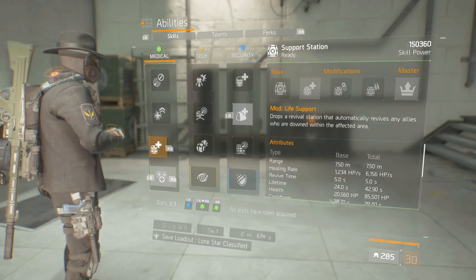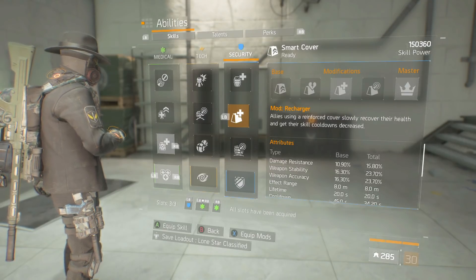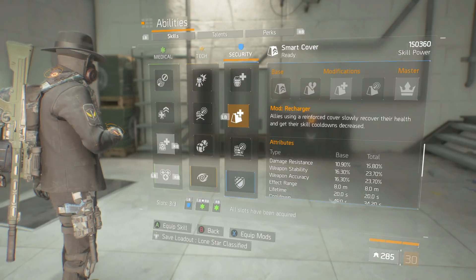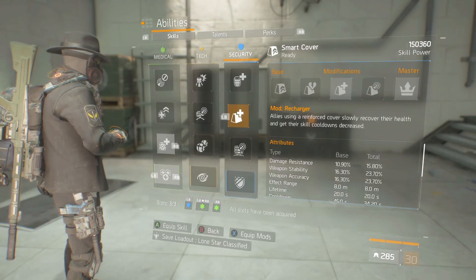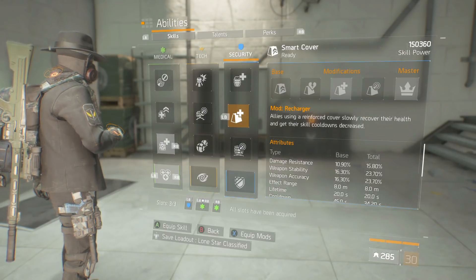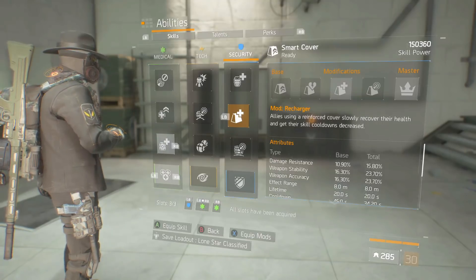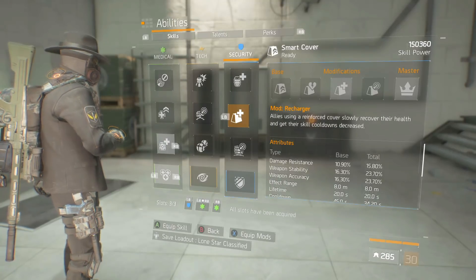Secondly, I'm rolling with Smart Cover using the Recharger mod, which gets me a little bit of health back and decreases my skill cooldowns - Determined works hand in hand with that. It also gives me an extra 23.7% stability and accuracy. LMGs are quite accurate anyway, but when Berserker procs, being in Smart Cover with that extra 23% stability and accuracy means you can hit more often. It's also a decent tool for your teammates.